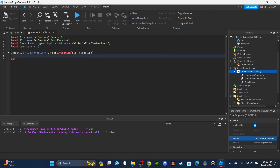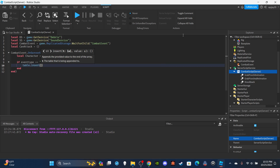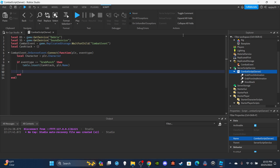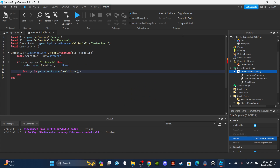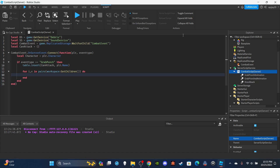Create a variable `local character = player.Character`. Then `if eventType == 'GrabPunch'`, insert the player's name into the canAttack table. To check distance to the enemy, I'm using a for loop: `for i, v in pairs(workspace:GetChildren())`. The variable `v` will refer to the enemy character once it passes the if statements — I'll make a variable for that so people aren't confused.